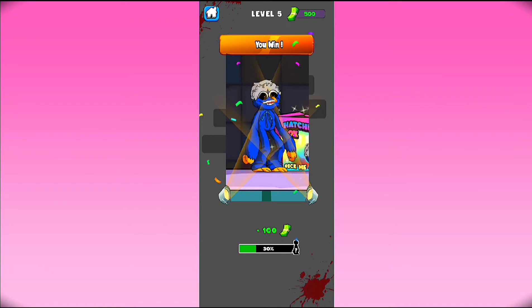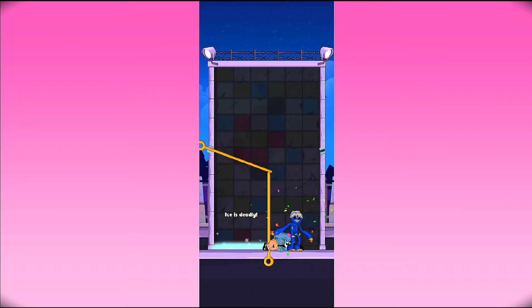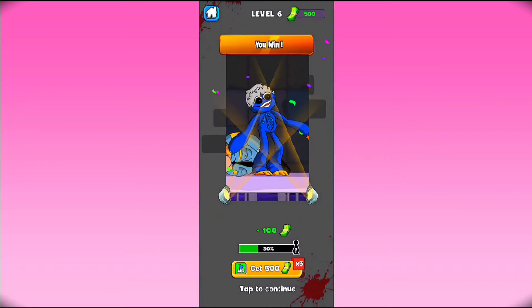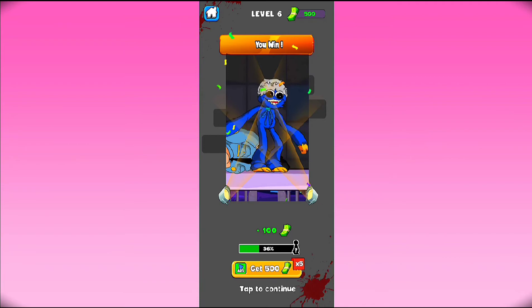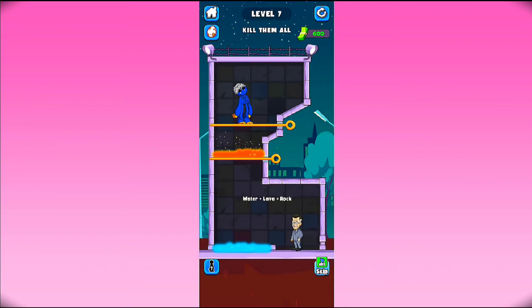Level 5 has been complete. Now level 6 - kill them all. Ice is deadly, we cannot move there. We move this guard here and kill this guard, and there we go. Now the level is completed, we really enjoy it. Now just tap on here.